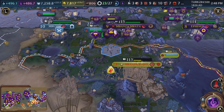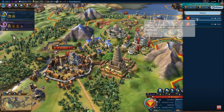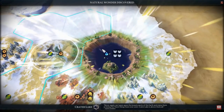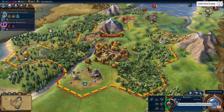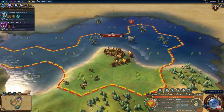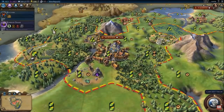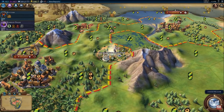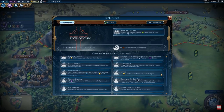The final mechanic to cover is religion, which is a bit different in this game compared to other versions. Religion is not just a victory type — it's also a mechanic that can really help you if used correctly. You don't have to build a holy site or religious district, but you'll likely encounter some of its mechanics regardless. Faith is essentially the currency of religion and can be used to patronize great people and purchase buildings, so it's good to have some even without pursuing a religious victory.